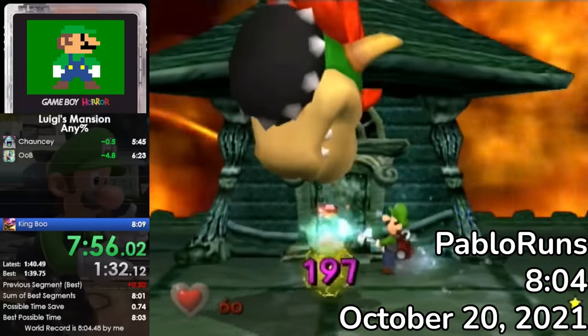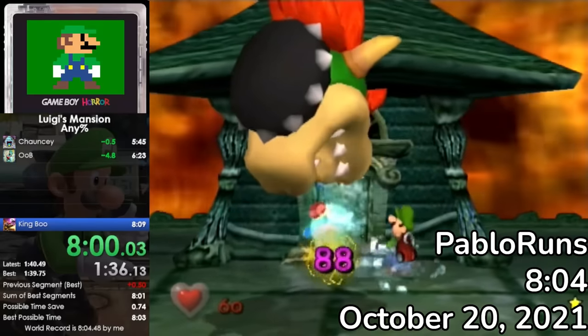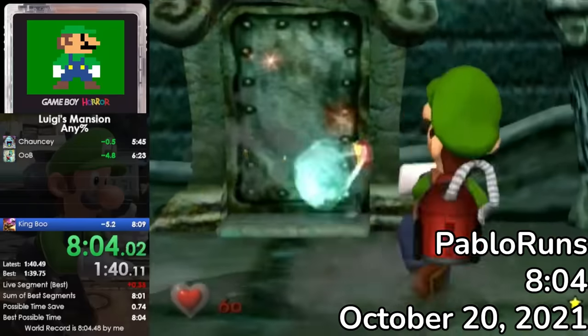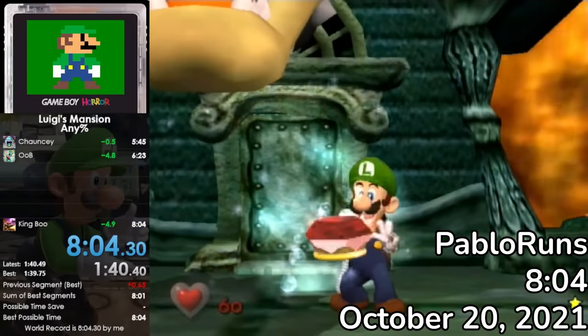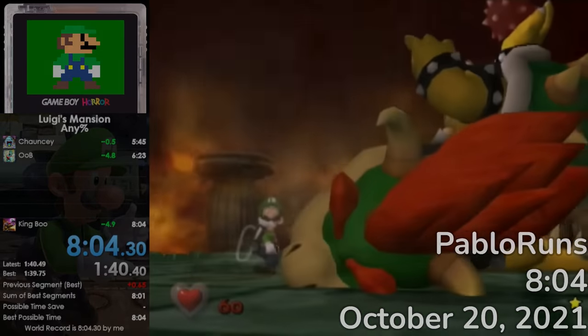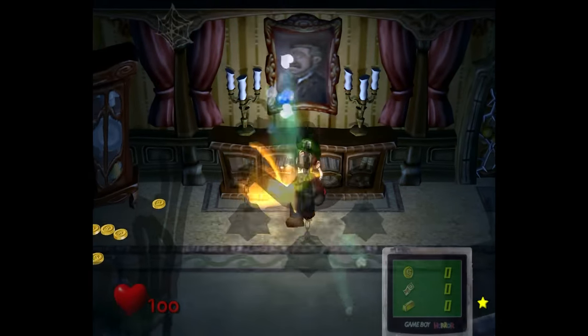Pablo would improve his record by a couple hundred milliseconds in October. It was pretty hard to ignore how close Any% was to falling below eight minutes, but by the end of the year, it remained just out of reach. One cycle King Boo alone just wasn't enough. Any% seemed to have reached its limit yet again. As the new year approached, however, the tides began to turn.